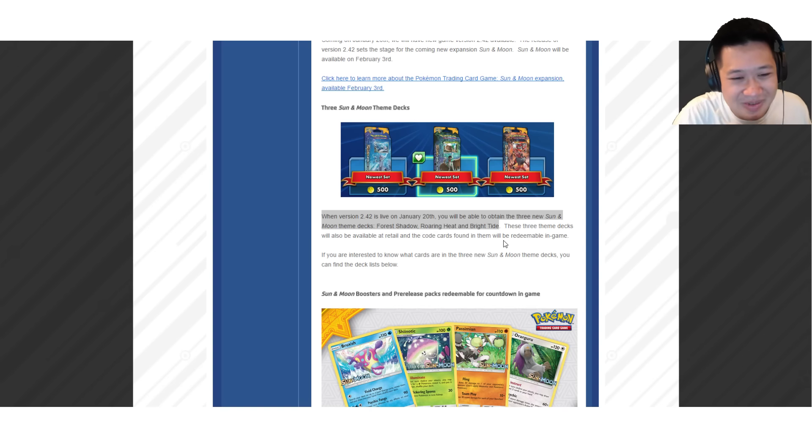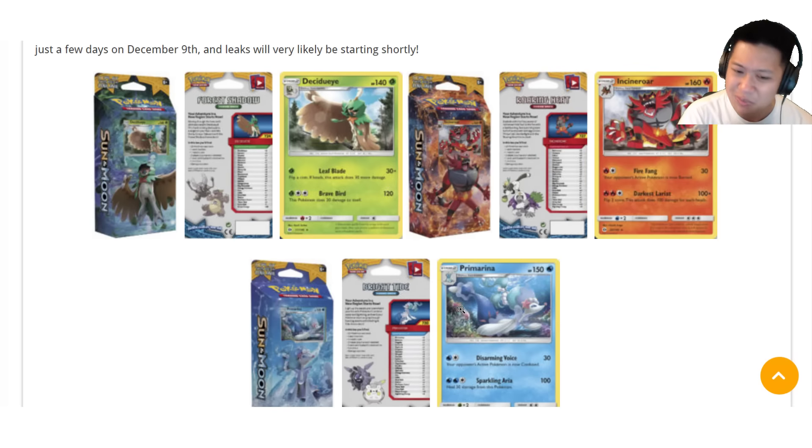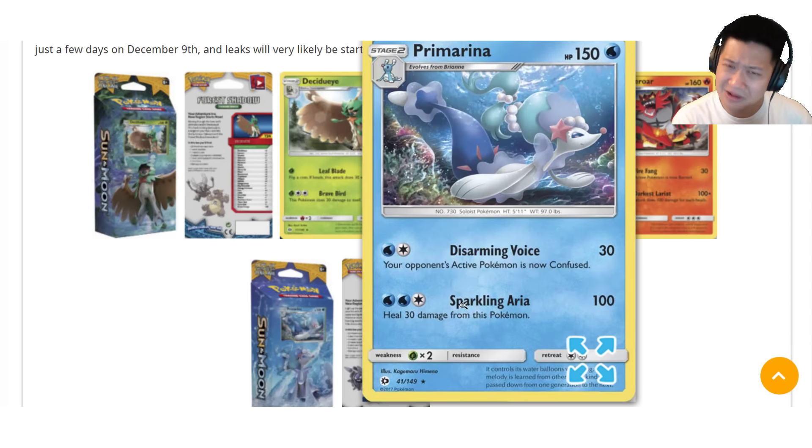They're just theme decks out of the game, but inside these theme decks are going to be cards you will find valuable. Let's take a look at the cover Pokémon — Decidueye, Incineroar, Primarina — the three Alolan starters. They're not GX.